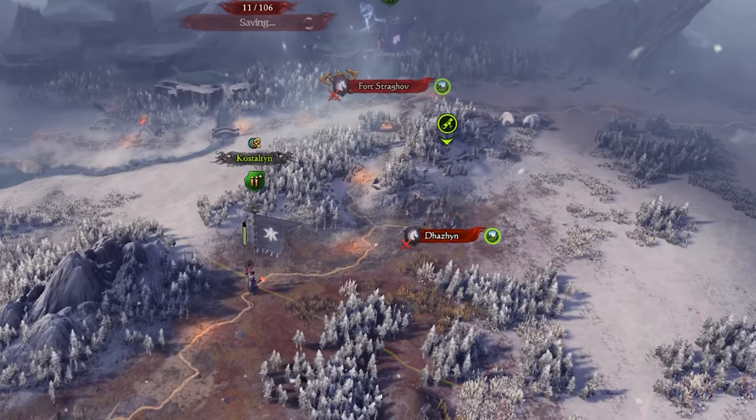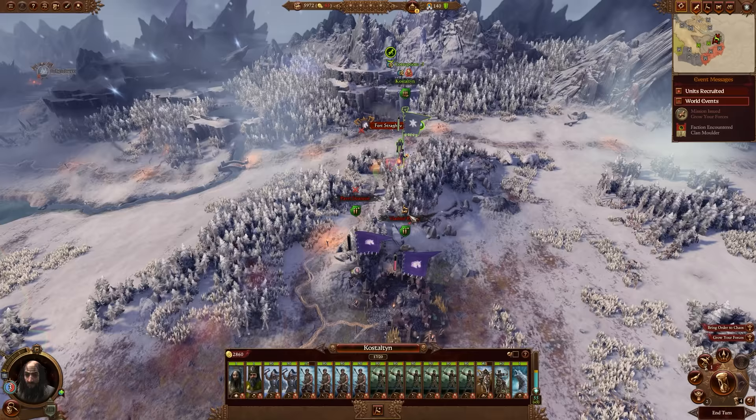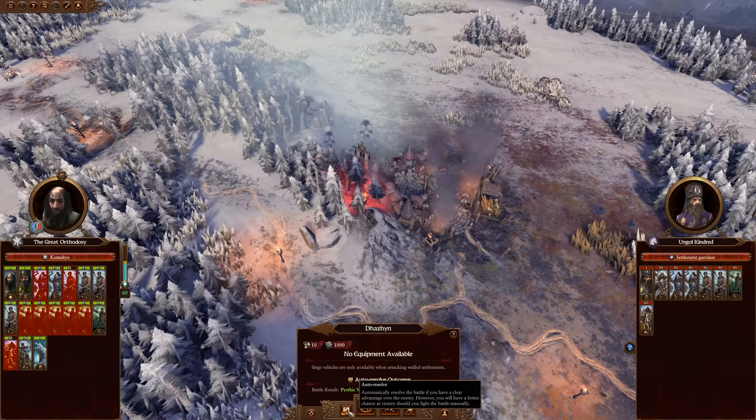What you'll likely find when you end your turn is that the enemy army owning the settlement you're about to attack comes back and occupies it, making a head-on assault very difficult. So we're going to run straight past them and head towards Fort Stragov instead, force marching without worrying about whether they'll attack us - we've got the much bigger army even tired. This forces the enemy to make a choice: stay and defend their fort, or move back to Fort Stragov.